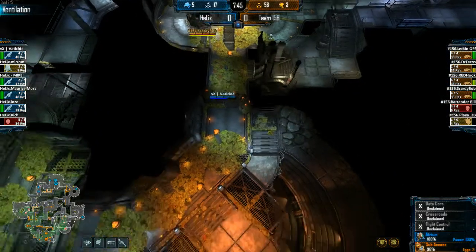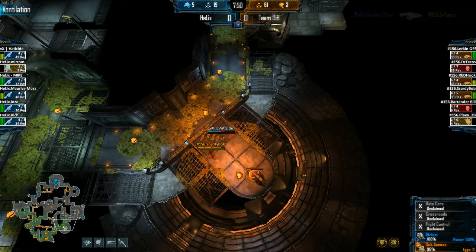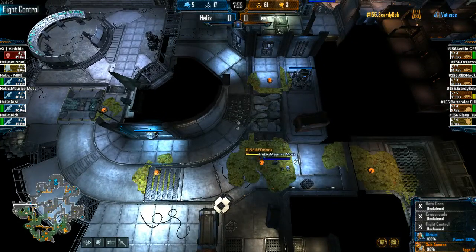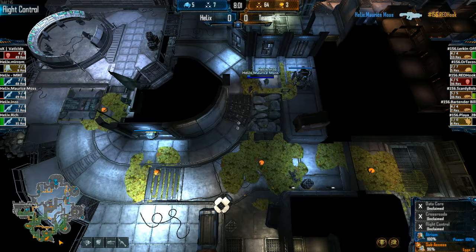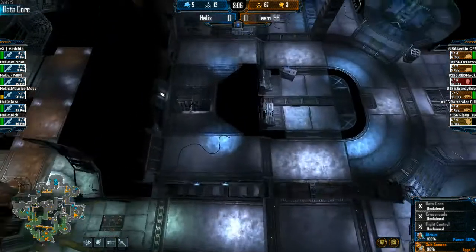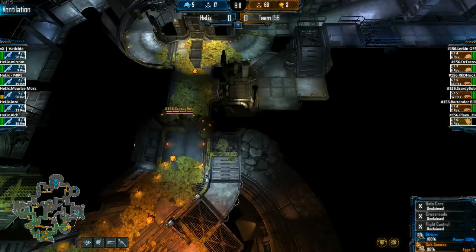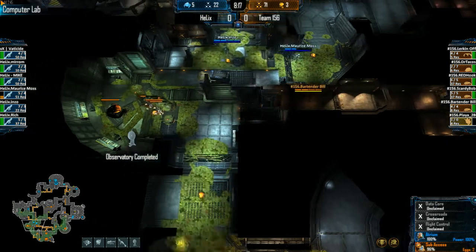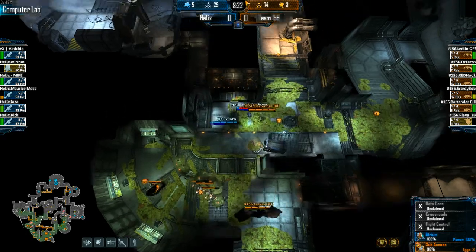Vatiside going all-in on that Harvester at 50%. Scaredybob dives on him, and no amount of bullets can actually kill that Harvester. I think Vatiside thought it was lower than it really was because Rich had been putting some damage into it. If they don't go heal it, it's still going to be at about 30% — very easy for Mike and Rich to push down. Pull up the map: 2 in Comp Lab, 2 moving through Data Core — great example of how double pressure works.